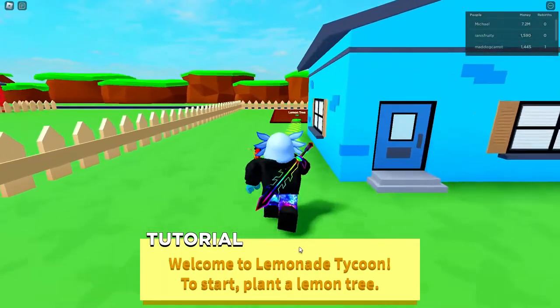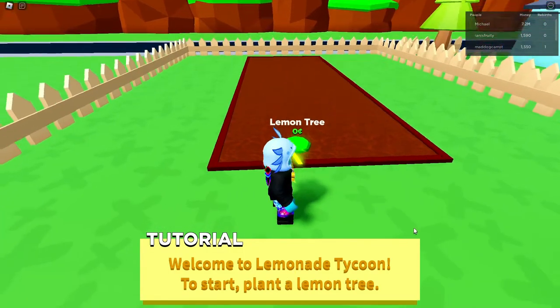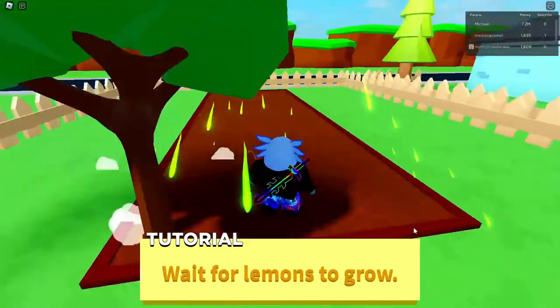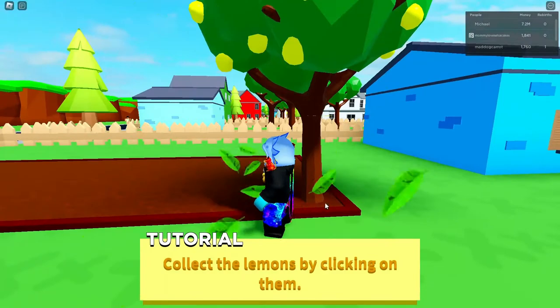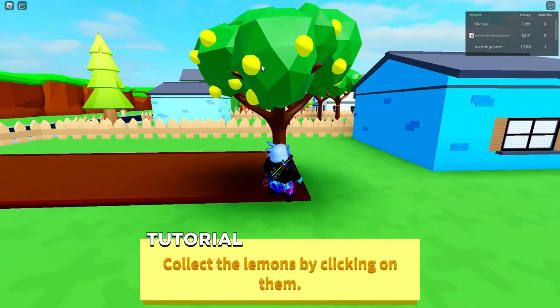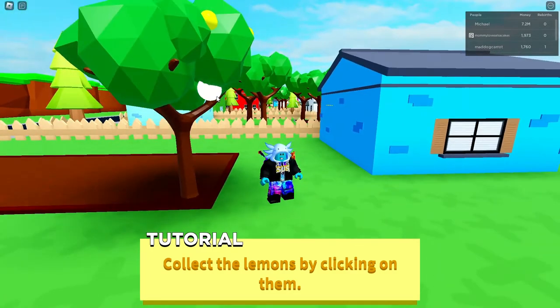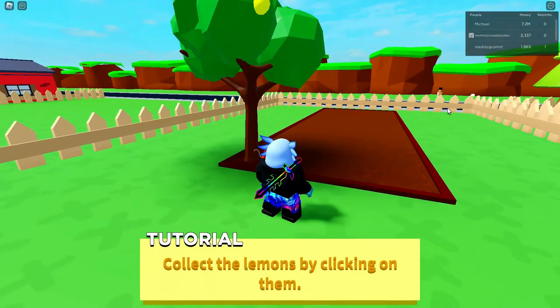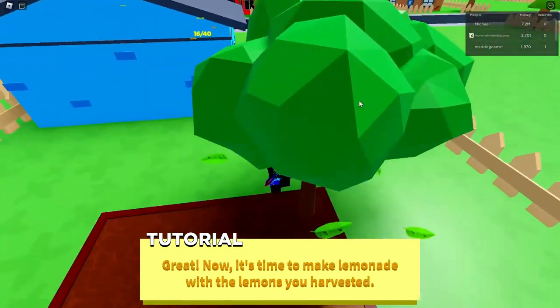Wait, we're planting lemon trees? Okay, so we click on the lemons — oh no, you should drag your mouse over them, you don't click anything. This is unlike any game I've seen before.